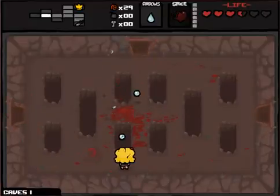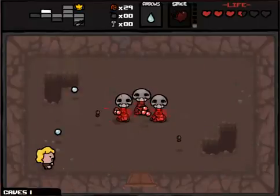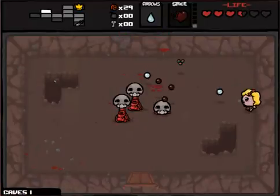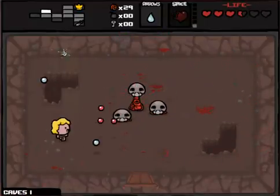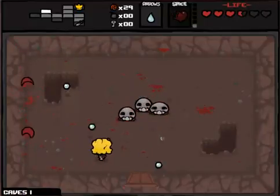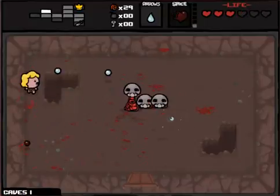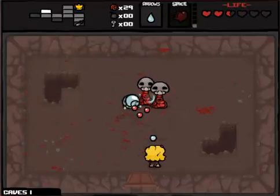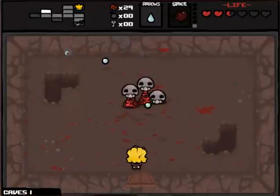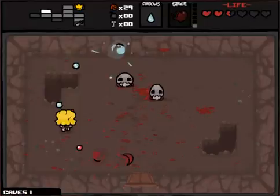And this headless thing is dead. Okay, these things are fine. Basically you can't attack them while they're in that stage with their skulls, so you have to shoot them when they attack you. Sort of fire a couple things and run off. Pew pew pew. Alright, one down, two to go.